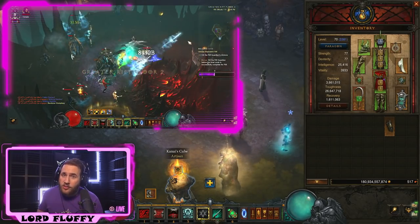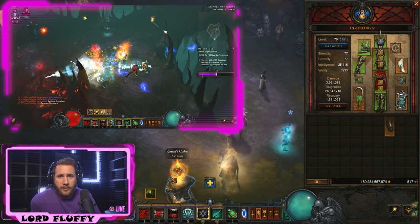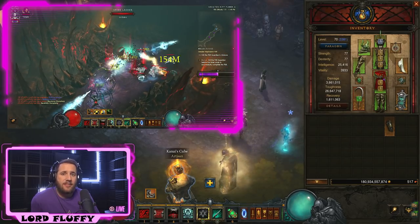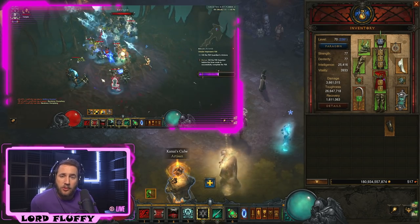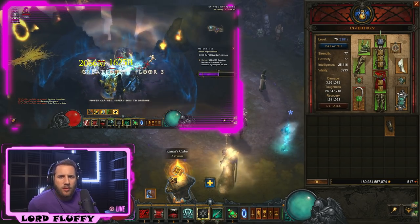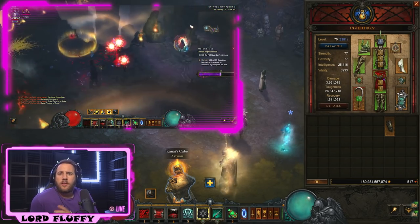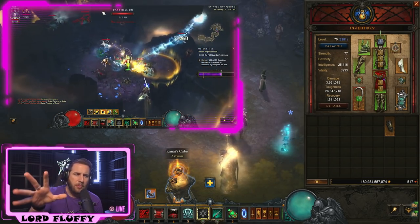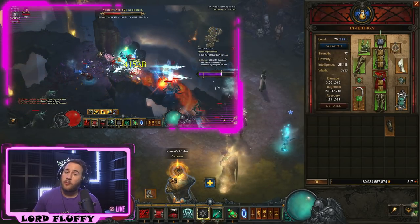In Season 22, the starter set is the Masquerade of Carnival, which is the Bone Spear set for the Necromancer — so our Haedrig's Gift this season is the Bone Spear set. This is the most powerful Necromancer set, period. It is insanely good, especially for that solo GR experience factor. It's at least five GRs ahead of the Bloodlancer, which is maybe the runner-up, or Mages. Mages can do the same level but are a lot more squishy — this setup is super tanky and super consistent.